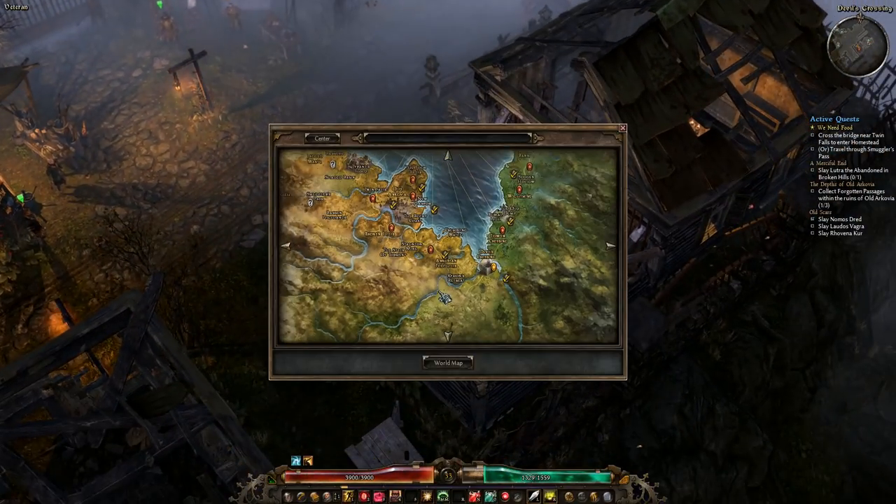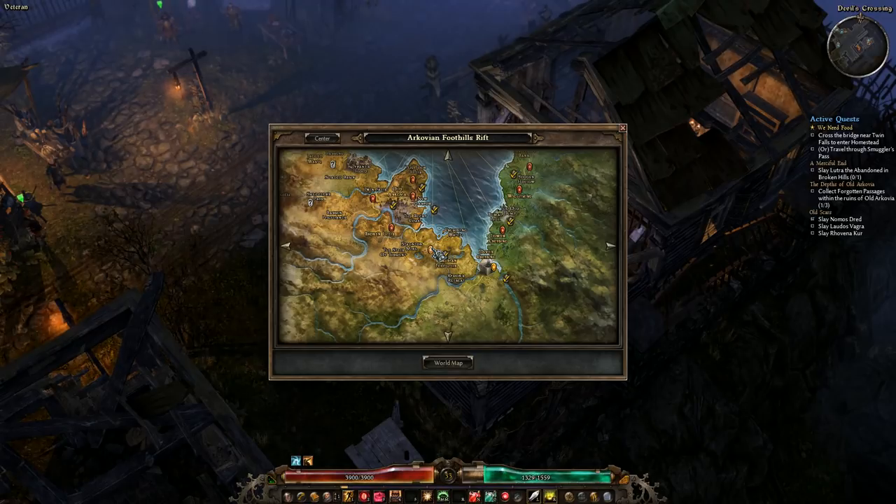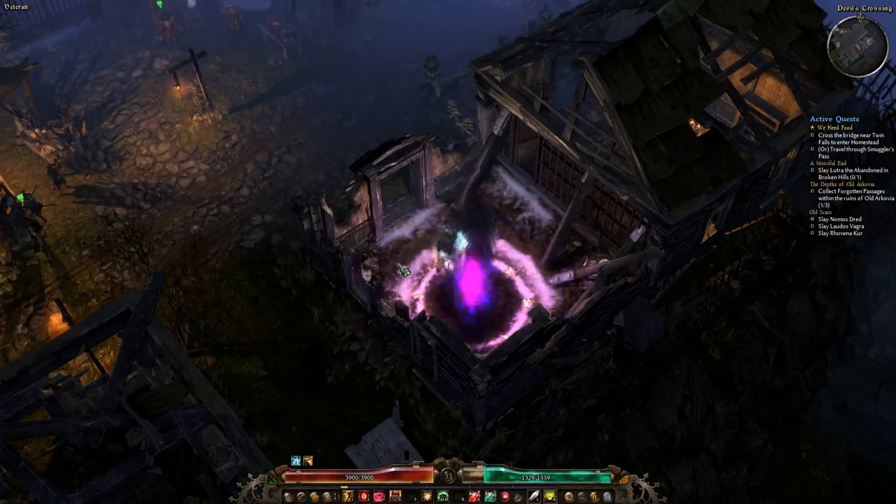The quest to get the Bone Talisman is here in the Arcovian Foothills. You go out there, you do a quest to find the Elder for some people — spoiler alert, you don't actually save them. He says 'take this talisman, I'm not going to make it.' You go back to the quest giver to turn it in, and you can lie and say you didn't find the talisman and keep it — and that's how you get the Bone Talisman.